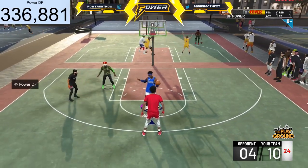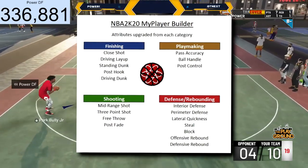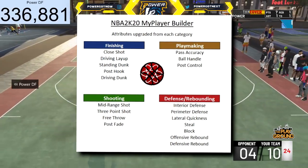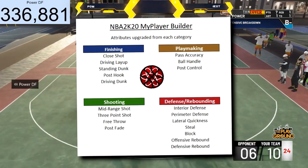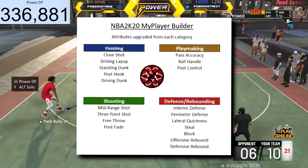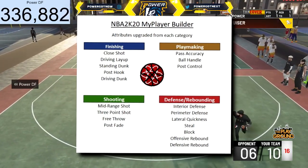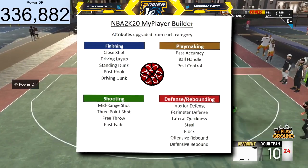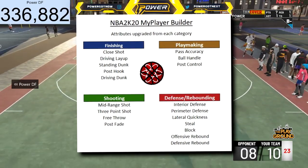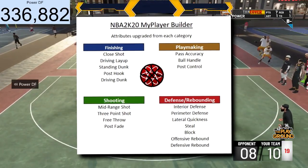Here's info from NBA 2K Lab breaking down how the attribute class is going to work. Finishing upgrades your close shot, driving layup, standing dunk, post hook, and driving dunk. Shooting attributes increase your mid-range shot, three-point shot, free throw, and post fade. Playmaking puts up your pass accuracy, ball handling, and post control. Defense/rebounding puts up your interior defense, perimeter defense, lateral quickness, steal, blocks, offensive rebound, defensive rebound, and stuff like that.